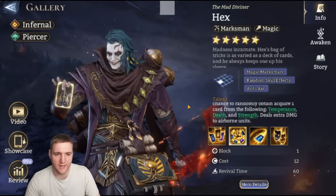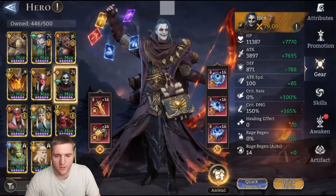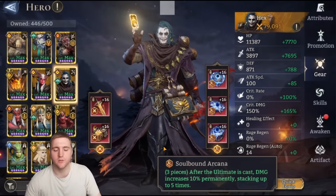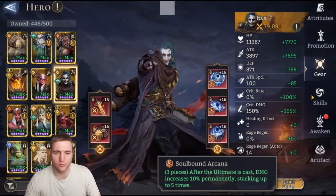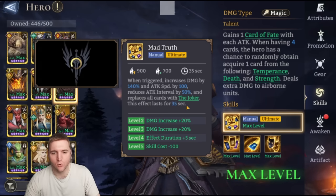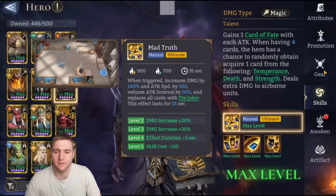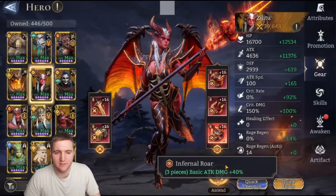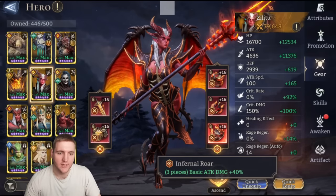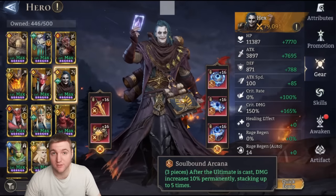So how would you gear Hex? On the test server I'm using the Soulbound Arcana, because Hex is predominantly a guild boss hero and will benefit most from it in content with a long timer. Also, I think it's unlikely that his cards — Temperance, Death, Strength, the Joker, or even the Fool from his first awakening — count as basic attacks, which means they would not gain benefit from Infernal Roar. Infernal Roar grants 40% damage on basic attacks, and someone like Zealotu benefits greatly from it, but for Hex, since his cards likely don't count as basic attacks, Soulbound Arcana is the best DPS set.